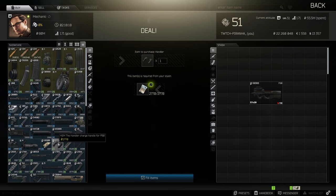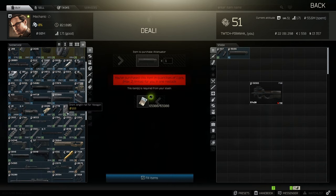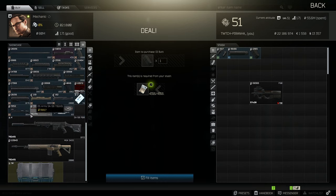We need to get the KNM handle charge handle, the FN attenuator 5.7x28 silencer, the Damage Industries butt pad for the P90, and the FN FFEN 90 upper receiver for the P90.